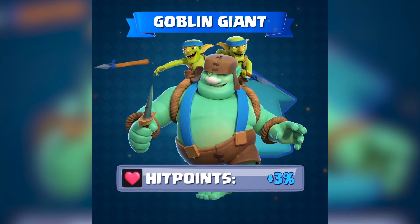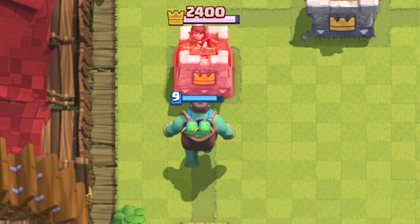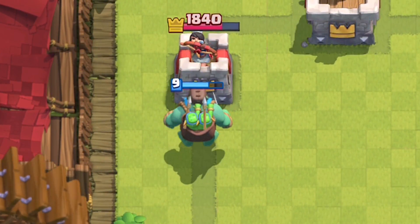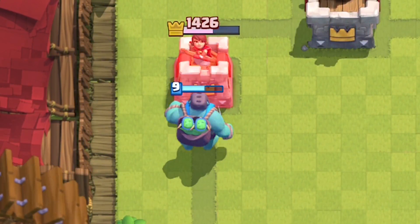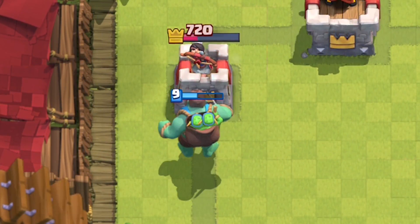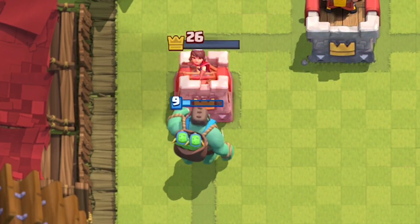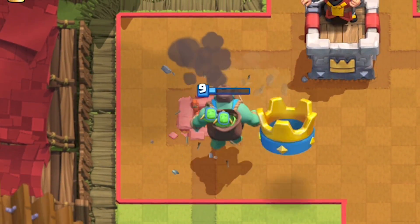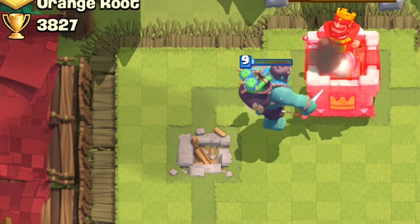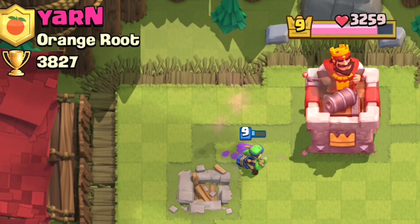The goblin giant is one of the least used win conditions in the game. He costs 6 elixir, which is a big commitment for something that has less health than a real giant. So they're increasing his health by 3% — at tournament standard, this is increasing from 2540 to 2616. Additionally, the spear goblins in his backpack can now shoot 0.5 tiles further. This is exclusive to the spear goblins in the backpack and does not buff regular spear goblins, nor the spear goblins that jump out of the backpack.